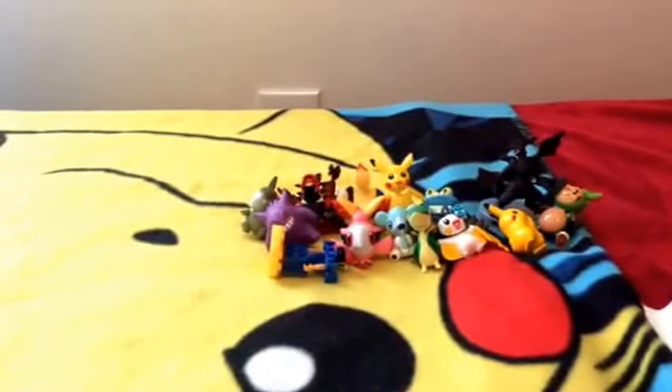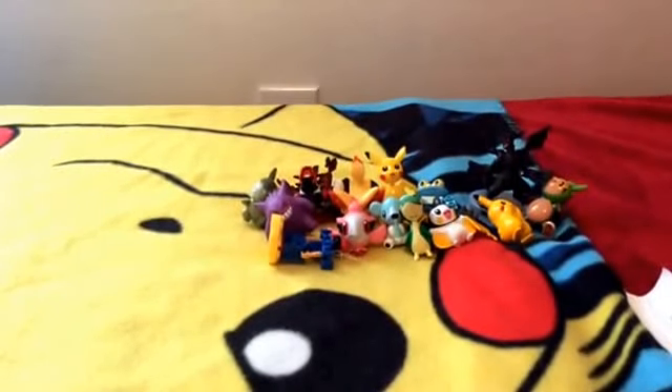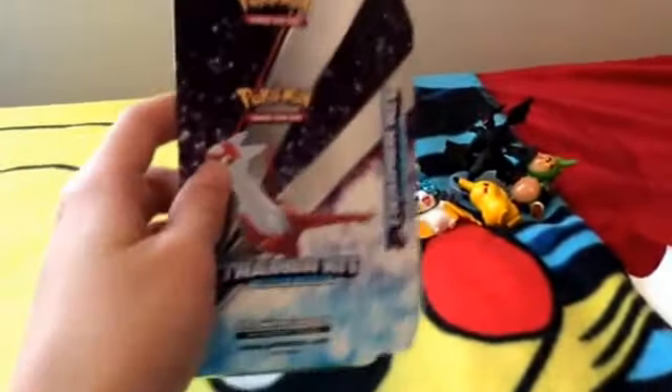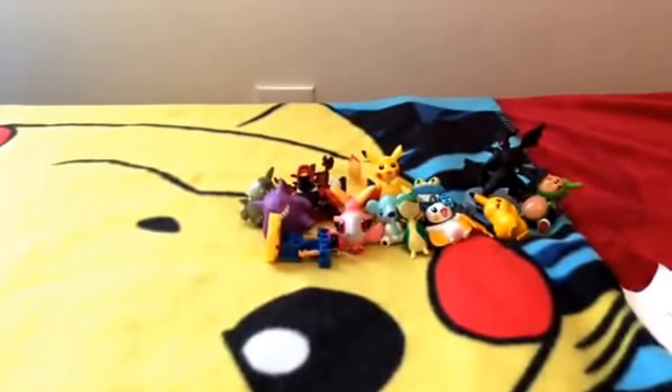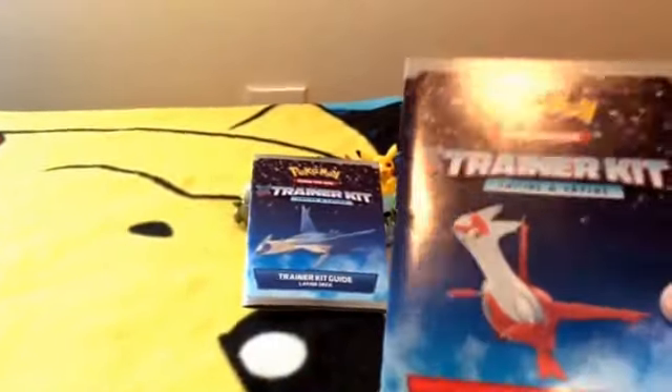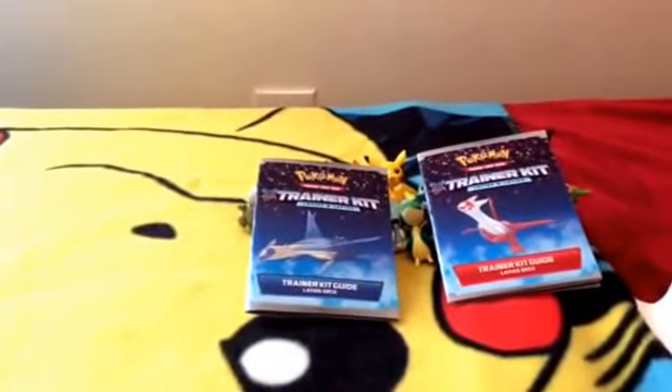Oh my gosh, I'll put that on the side. Here is a thing on how to play. And here is the deck box to hold your cards in. It has Latias and Latoyas front and back. Here is the trainer guide for Latoyas. And here is the trainer guide for Latias. Here is the code card, which I will show at the end of the video.